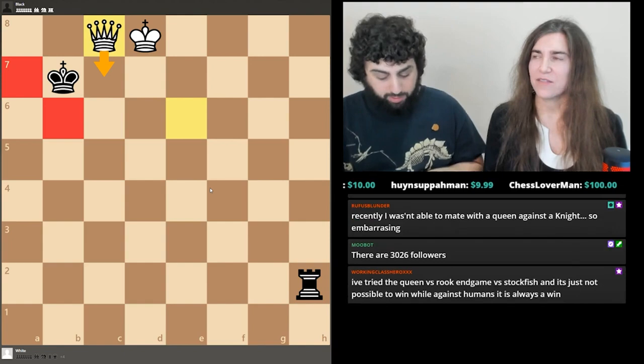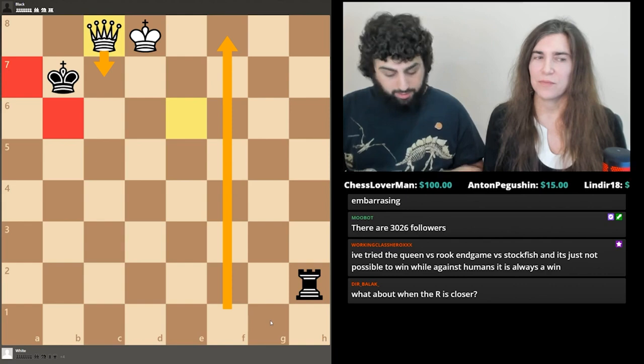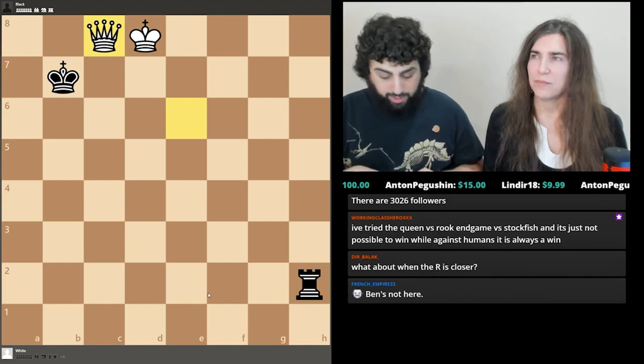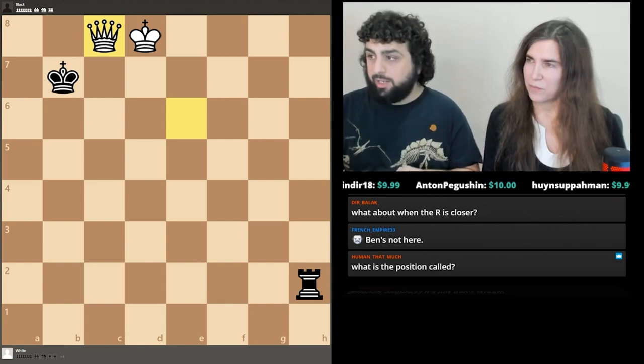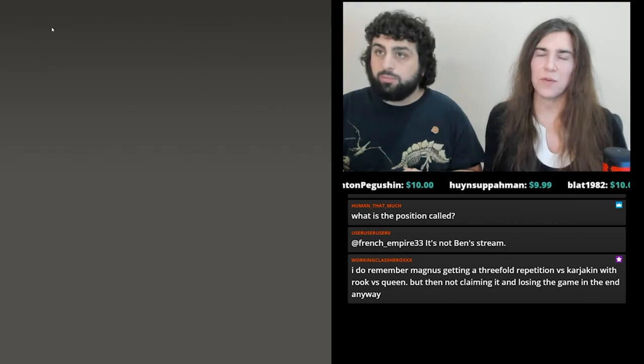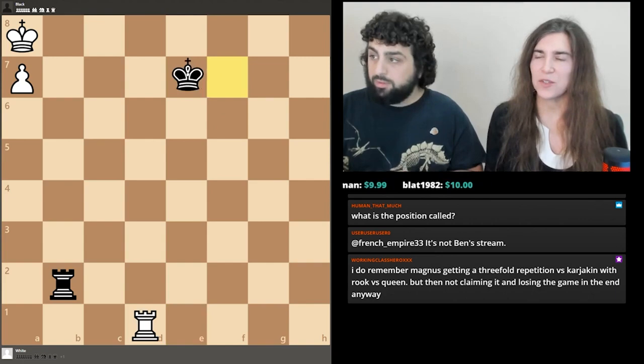If you possess the Lucina position but with a rook pawn, you can only win if the enemy king is trapped four or more files away — beyond the bishop file. That's something you have to remember; you can't win if it's not further away. It's a draw if the defending king is three files or closer to the pawn.